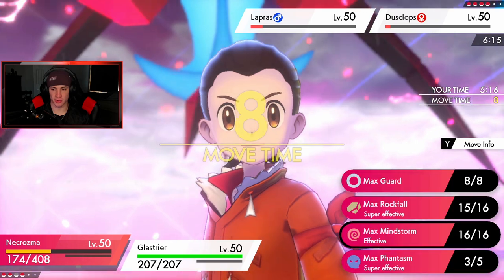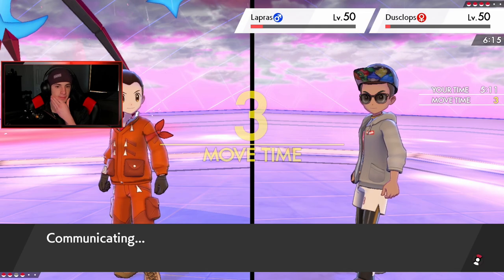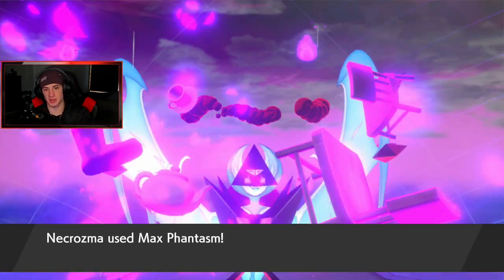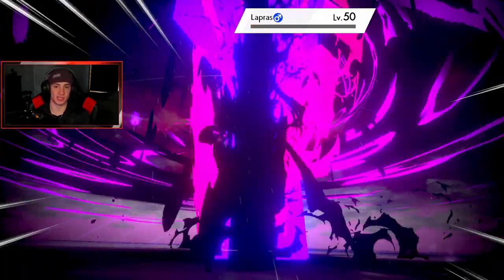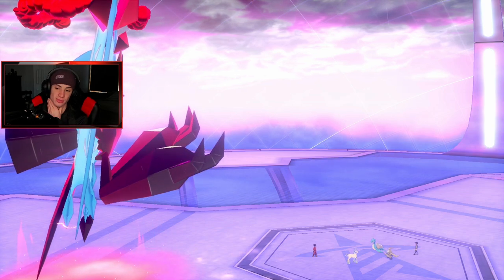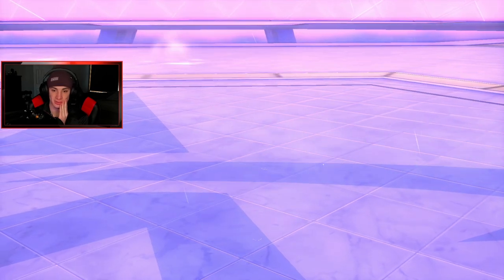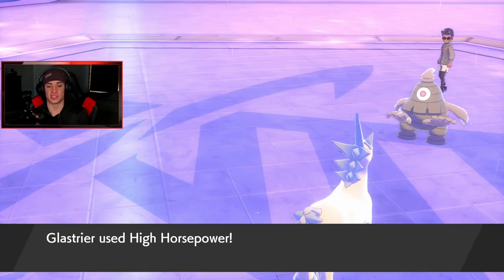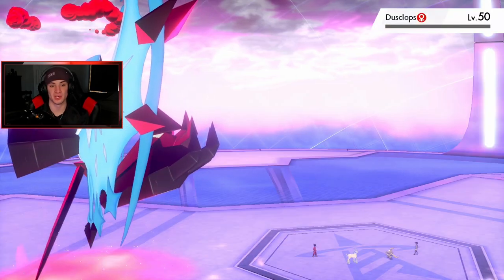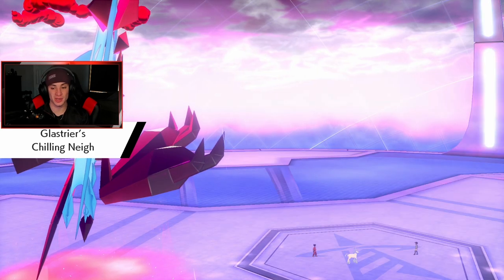I'd rather get the defense drop all around — going for Max Phantasm and then High Horsepower onto the Dusclops slot. Let's get after it. Phantasm coming out — we take out Lapras. What's-it-called is not the slowest anymore but we still have Urshifu in the back, which helps. He changes Trick Room back — this might change the tides. High Horsepower can go, and I can Protect next turn and set up my own Trick Room if needed.